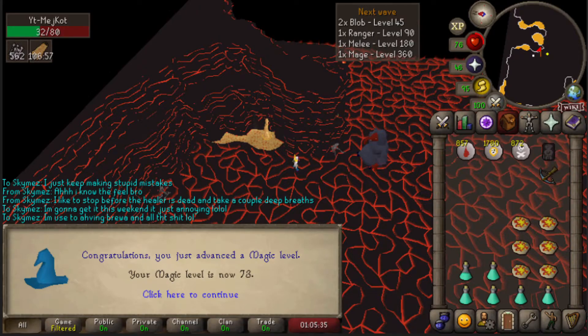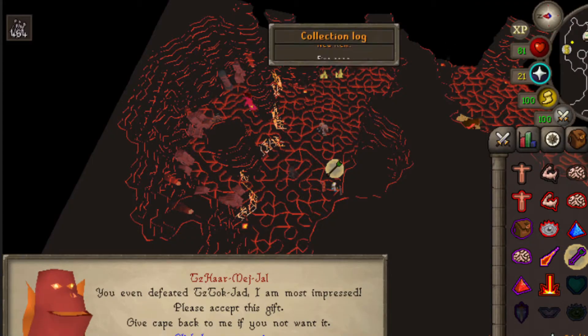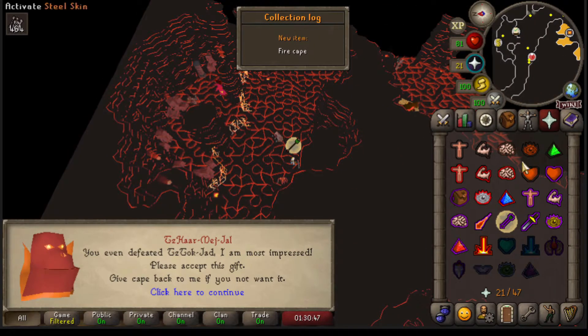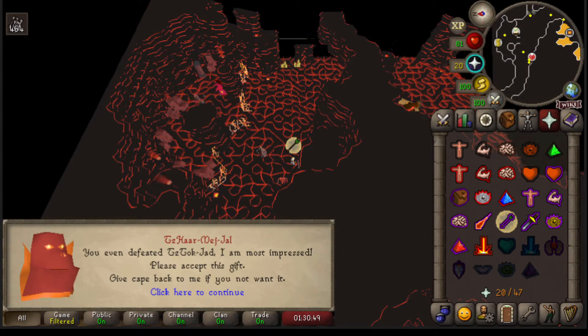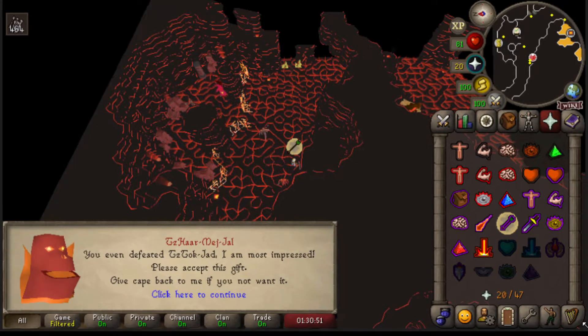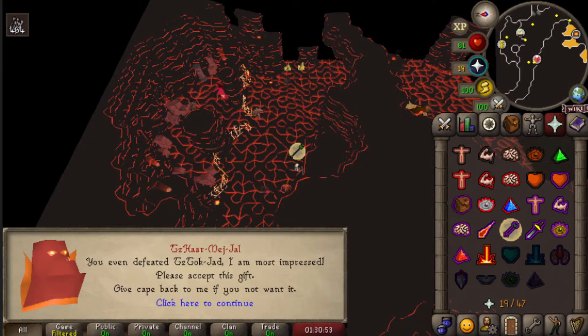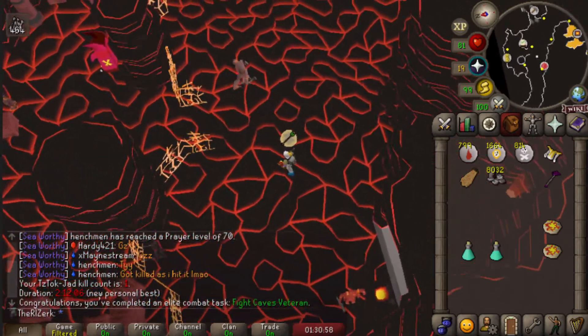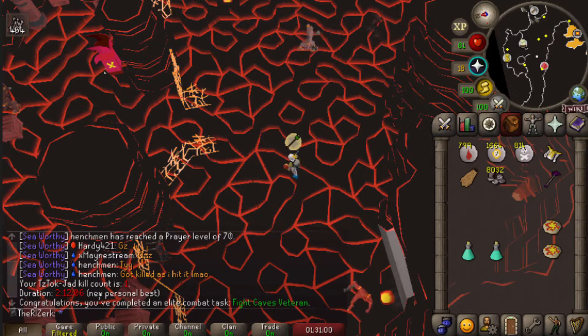We did fail again — of course, because I suck at Jad. Right when I get to Jad I start to panic. But we are getting ready for another run. Look at that — we actually got 73 Magic just from doing Fight Caves. Wow, that's a little depressing honestly. We got it! Oh my god! Let me just... oh my god, we got the Fire Cape! We are done with that, thank god!